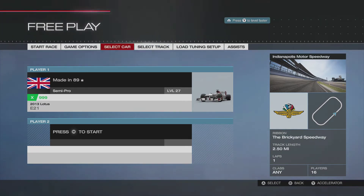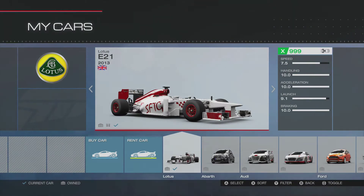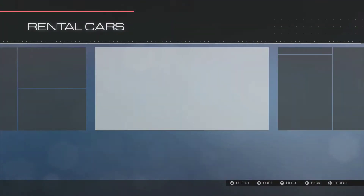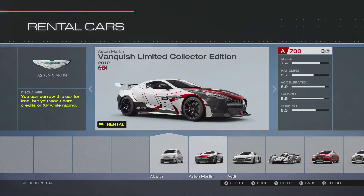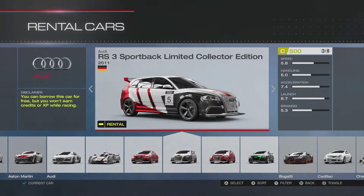You can do one of two things: you can pick your own car — I've got the Lotus E21 as my choice — because you'll earn XP and money while doing it. The other option is if you don't have enough cash to buy one of those yet, like if you've just got the game or spent it on other stuff.